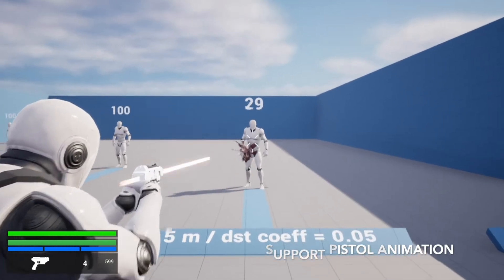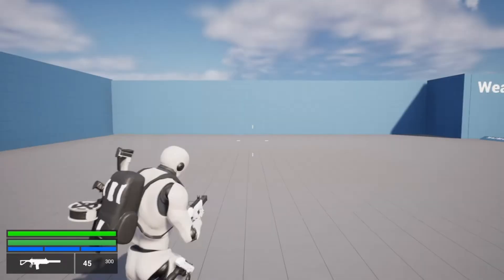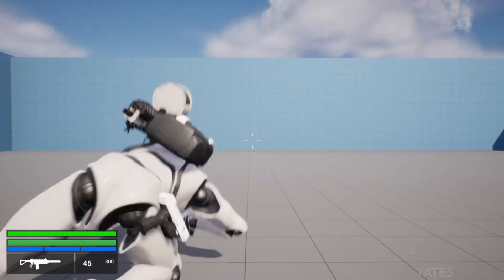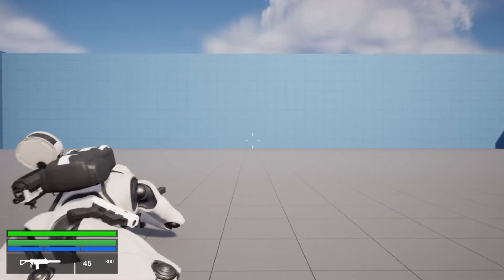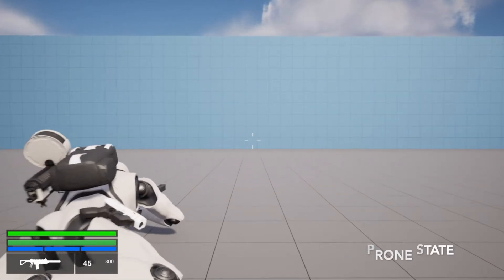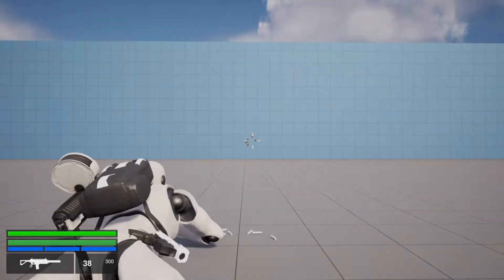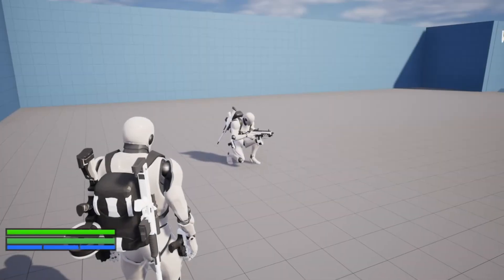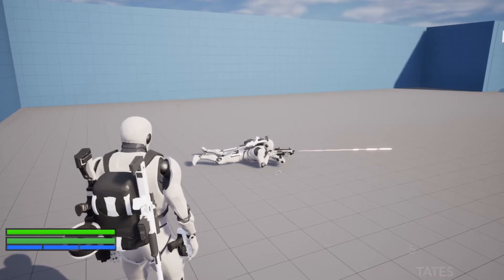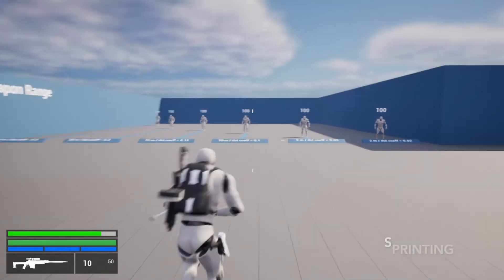Some of the main features include standing, crouching, and prone; sprinting, climbing, and jumping over covers; ragdoll and jumping; IK foot; health, armor, and endurance; an advanced third-person camera; inventory and weapon wheel; crosshair; predictive recoil; bullet spread; visual effects; damage system; various animations; and various equipment. There's a lot more in this too, but there's so much that I can't say it all here.